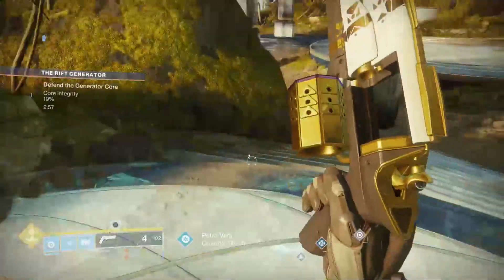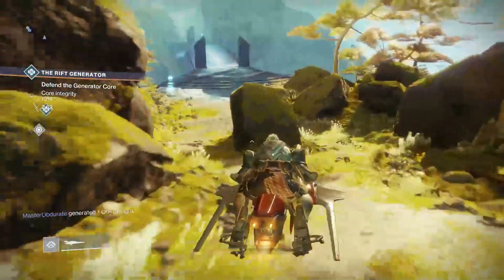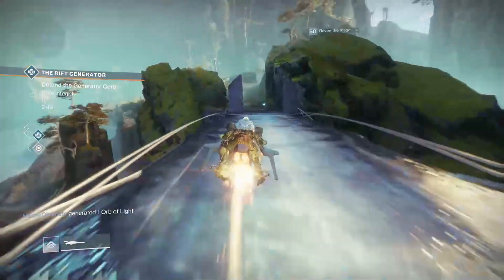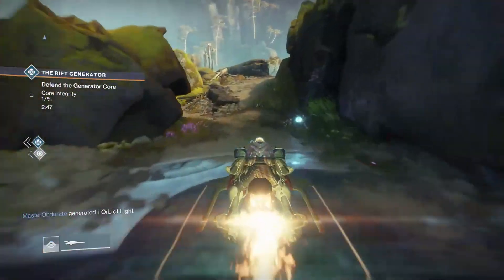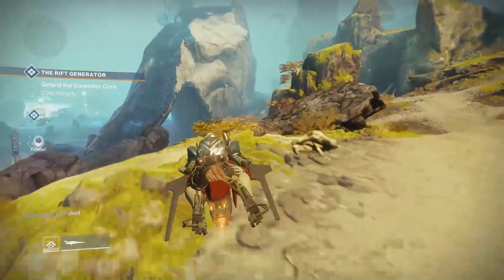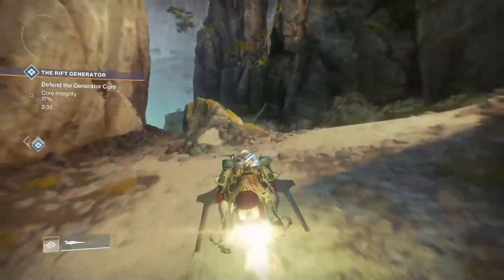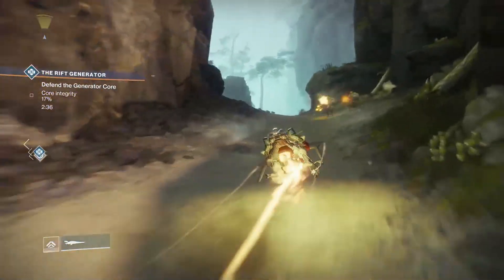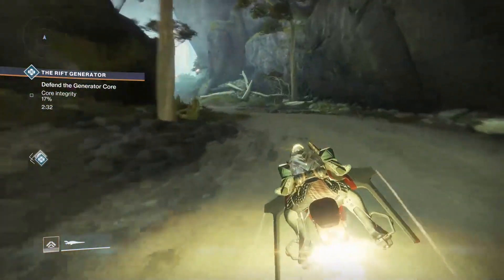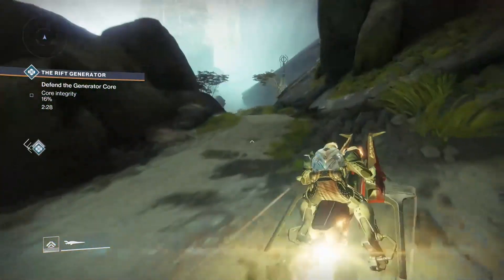Let's go to it. So you get on your sparrow from Petra, from the location of Petra, and then you get on the bridge. From here you can drop here, but keep going this way — just trying to avoid these enemies, as they can be a pain, especially if you're low light level.